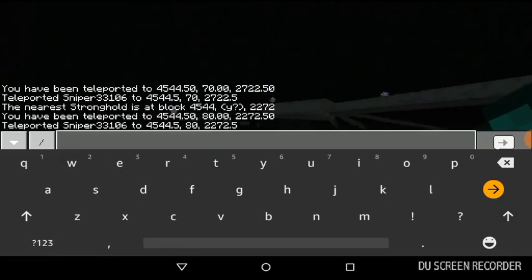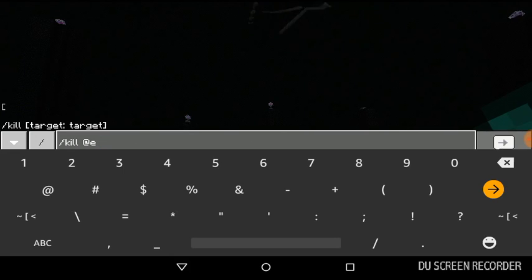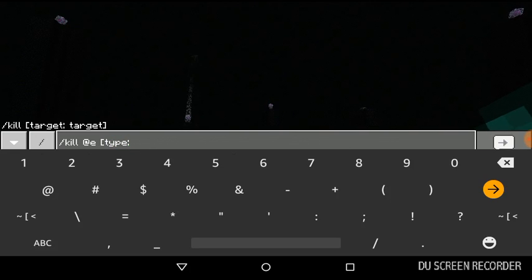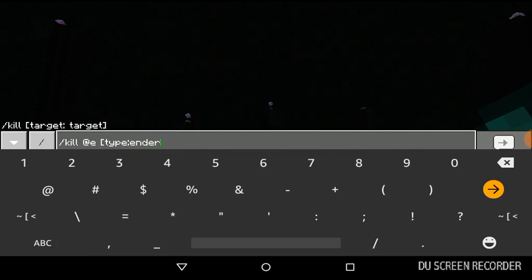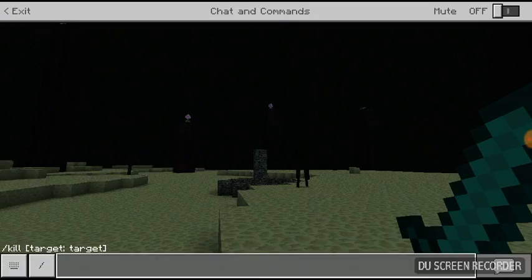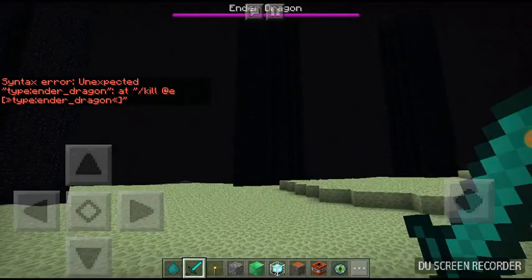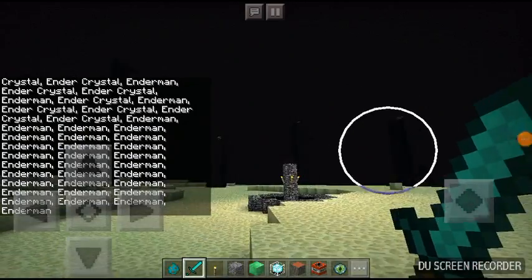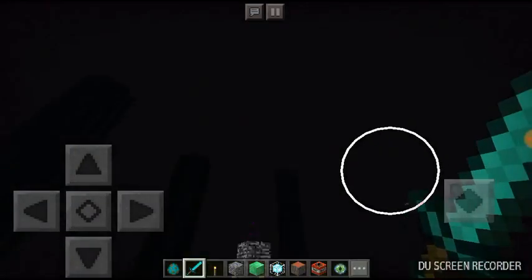You have to type slash kill, at symbol e, then use brackets and a colon, then type ender_dragon. I typed it wrong a couple of times, but it looks like all you have to do is just do kill at e, which kills everything. I wanted to kill just the Ender Dragon specifically, but that works.